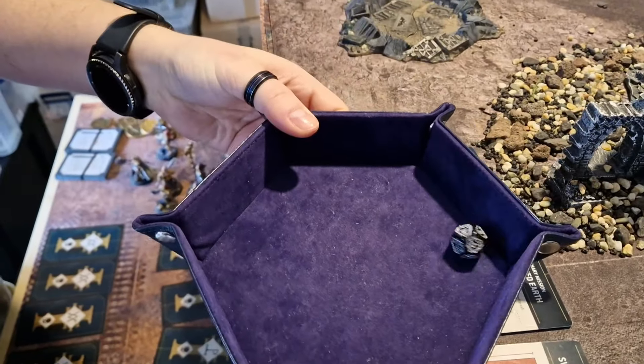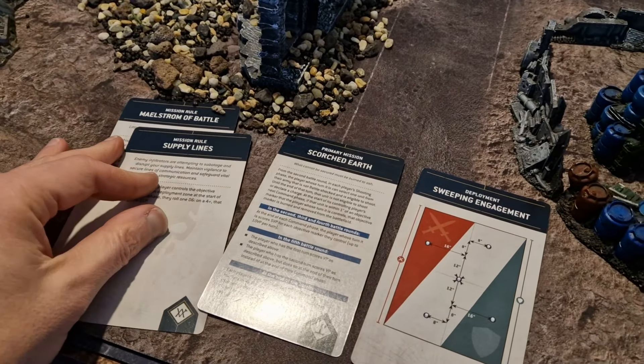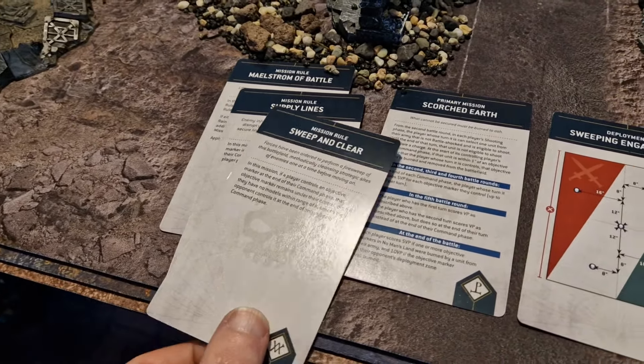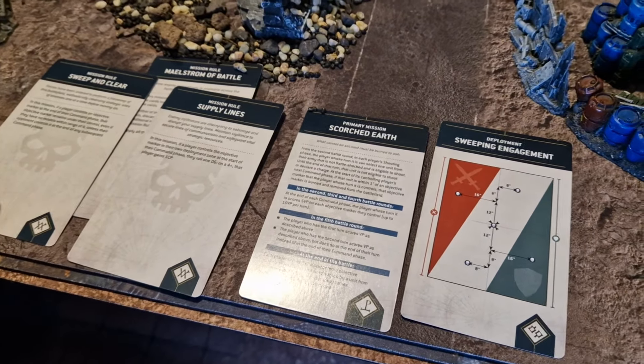So two gives us the table: Sweeping Engagement. Seven gives us Scorched Earth as the primary mission. And one gives us the mission rule Maelstrom of Battle, so we need two more mission rules. Matt rolled three and seven: Supply Lines and Sweep and Clear. Let's have a quick look through them, then we'll get the table set up and show you the armies.